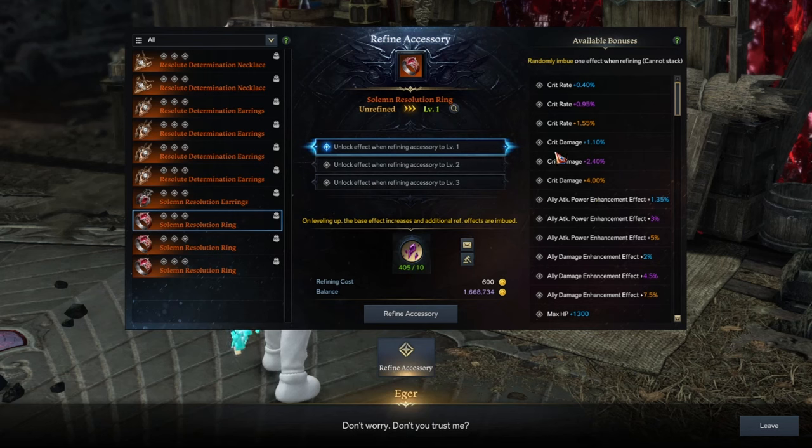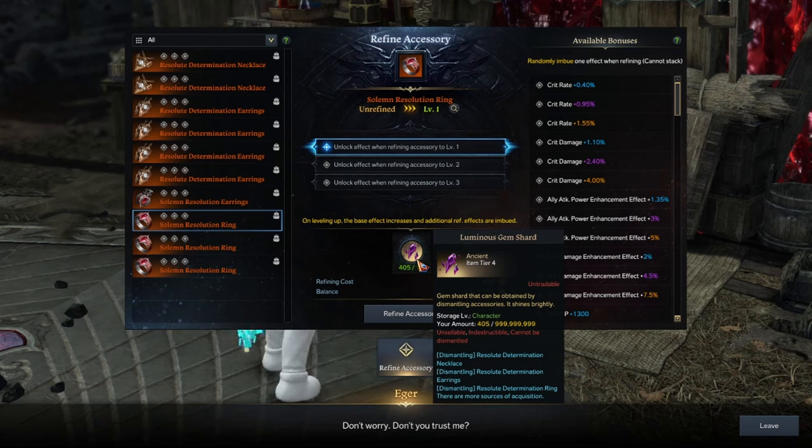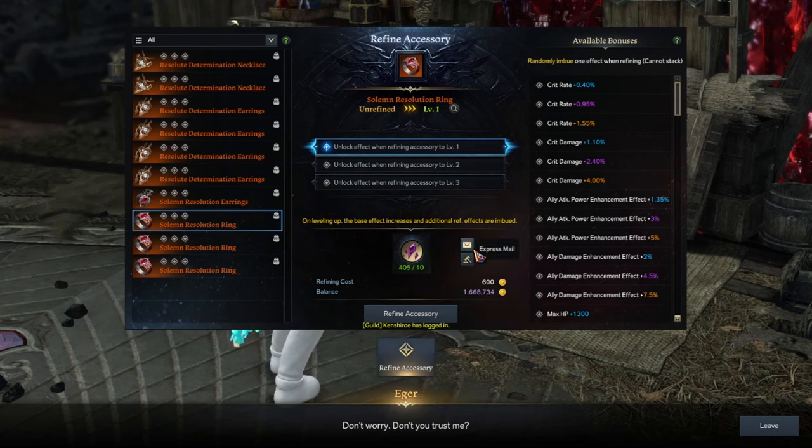Another question you might have: should you be dismantling your accessories? No — unless they are lower than 67 quality. Should you sell your accessories? Also no. Should you cut your accessories? I would probably wait to see what the market does. Wasting all of your shards right now is a bad idea. You want to make sure that you save enough for ancient eventually. You don't need perfect relic accessories — just get an okay or decent one and wait.